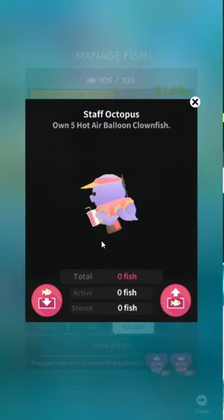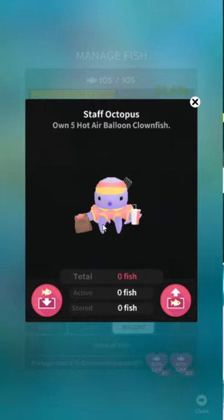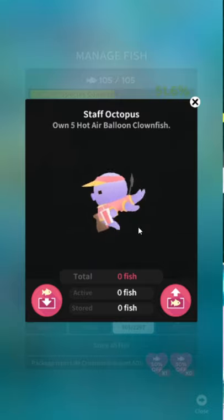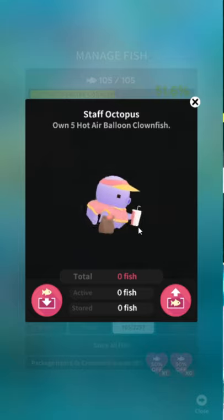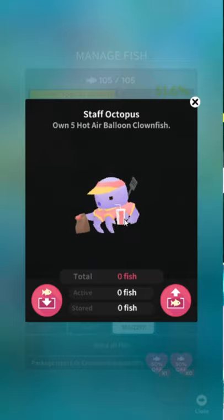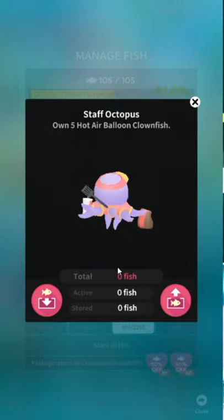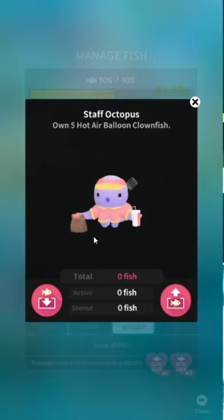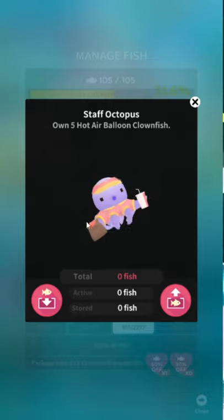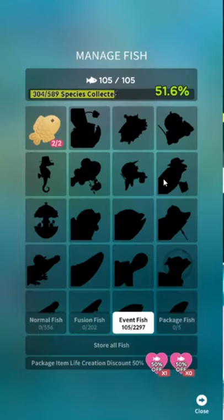Staff Octopus — own eight hot air balloon clownfish. Did you know that octopi actually use two tentacles kind of as their legs, and the rest kind of as arms? They skadoodle around the seafloor. Just a dumb random fact. I like that he has eight arms but he still has to stuff the end of the spatula into his butt to keep it held. He looks like SpongeBob's new OC co-worker. Who wrote Mr. Staff Octopus, the SpongeBob OC? Fess up — I know it was one of you.